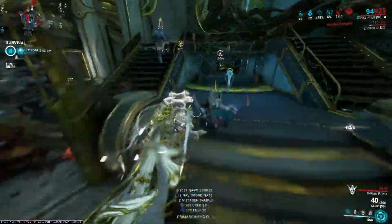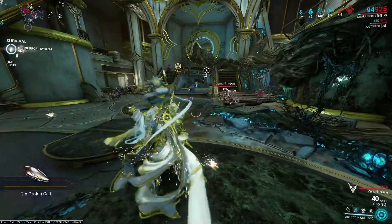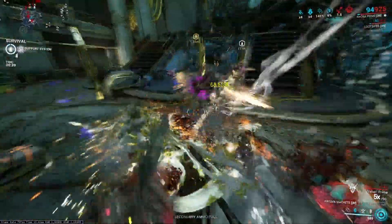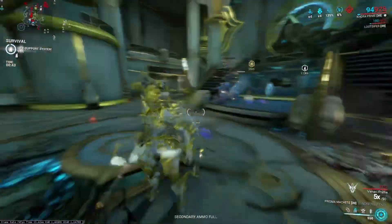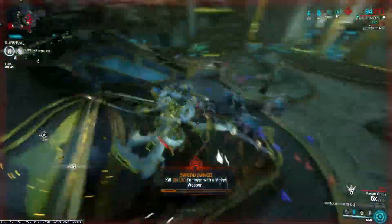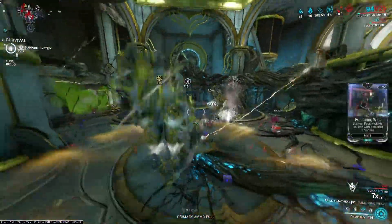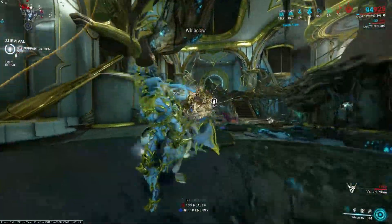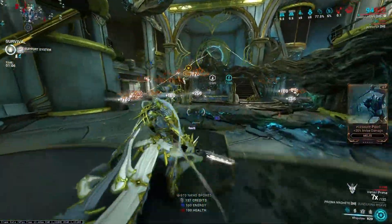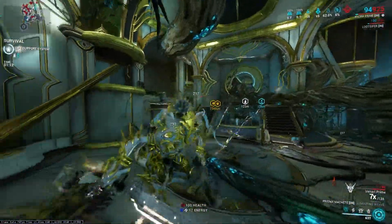What I like to do sometimes is Ensnare enemies and just hit them with my melee weapon to get the combo counter up faster, instead of just relying on the dome to do it. I'm going to put down my Dispensary again because energy management might be an issue later on. With a Resource Booster you get four or three drops instead of two, and with the Smeeta Kavat buff you can get eight — double Smeeta buff you can get 16, and if you're really lucky you can get 32. We can Ensnare the Acolyte so it won't use its abilities. Corrosive deals a lot of damage and really helps against Acolytes, killing them really fast — that's why I use corrosive on my Staticor.